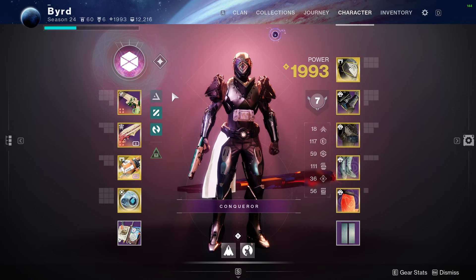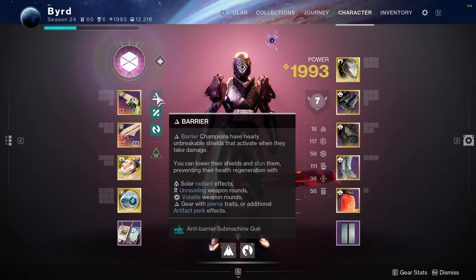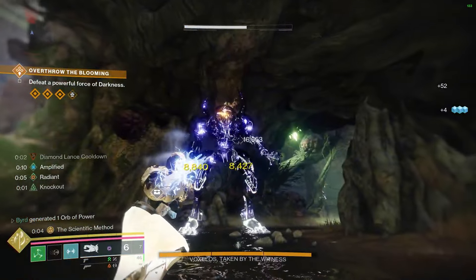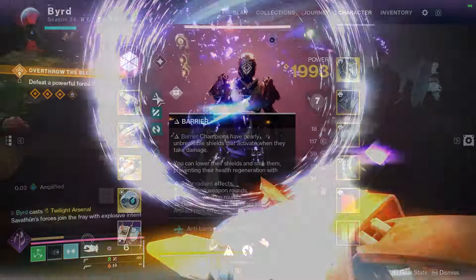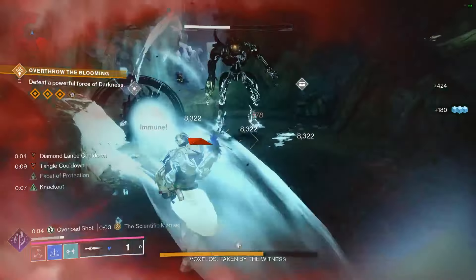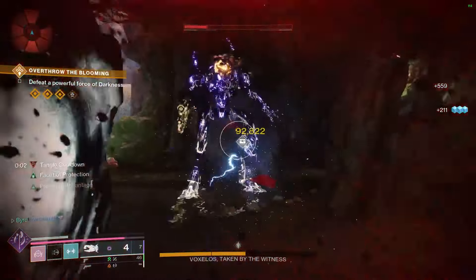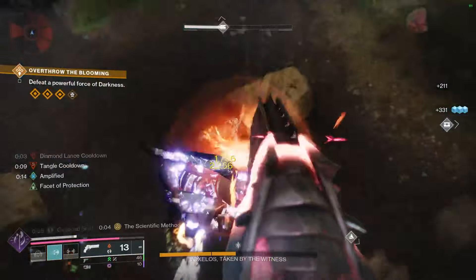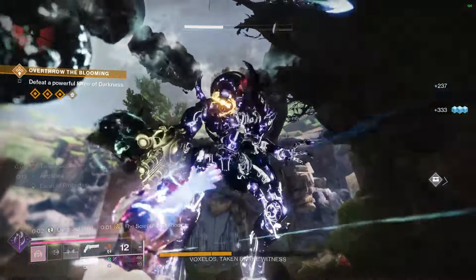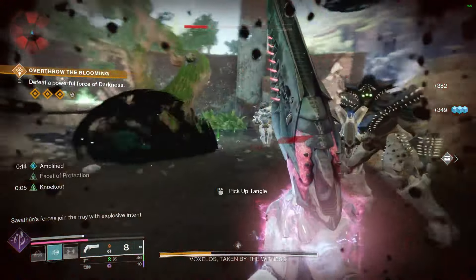This build is viable for endgame content, especially with champions. For Barrier, we have the radiant orbs we pick up — if going against barriers, you can remove the overload hand cannon slot since Tractor Cannon handles Overload champions on its own via suppression. Your second slot can then naturally carry radiant — for me that's Zaouli's Bane. For Unstoppable, our Shackle Grenade handles that, and also this season sidearms are unstoppable so The Call works perfectly. For Overload, you can use the overload hand cannon mod, the slow effects from Diamond Lance, or simply use Tractor Cannon to suppress targets.